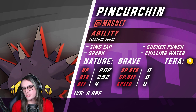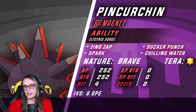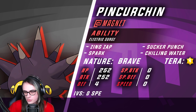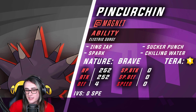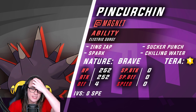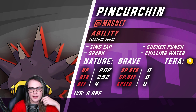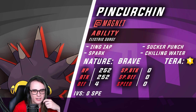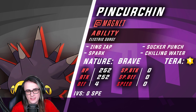Magnet is here to boost Electric damage as well as the Terra Electric, which helps a lot offensively. With zero speed and Brave nature, we are the slowest thing on the field in Trick Room, unless something with like a 20 or 30 speed has a Power Anklet, or if you're fighting an opposing Pinkurchin. At level 50, Pinkurchin hits only 18 speed, so even something like Arboliva, which has 39 base, couldn't even run a power item to underpace you.